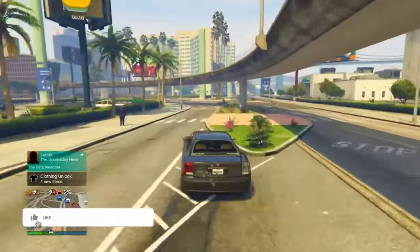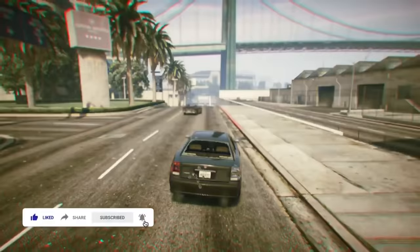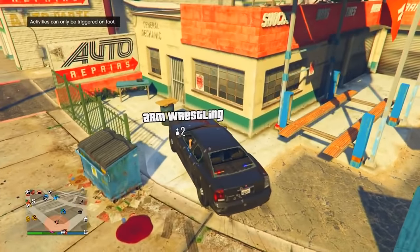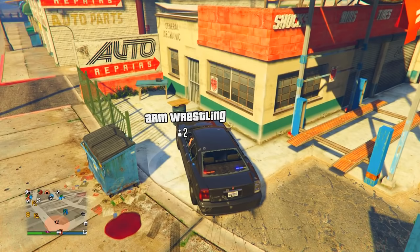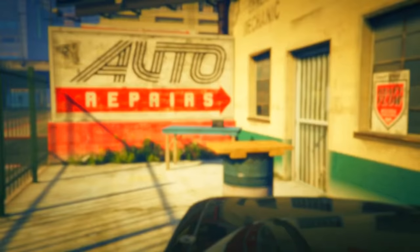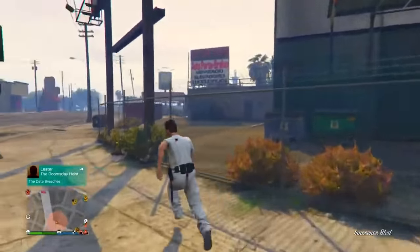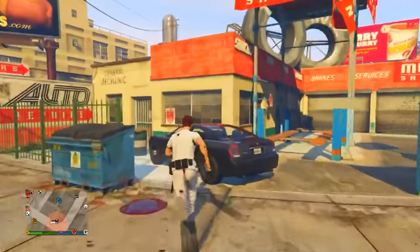You now have the FIB Buffalo, but you want to repair it. To repair it, go over to the arm wrestling place on the map. Drive over the white circle and as soon as you get out of the car, spam right on the d-pad as fast as you can to load into the arm wrestling activity. As soon as you load in, back out. You won't see the vehicle at first — run over and look back, and you should see the vehicle is back there completely repaired.